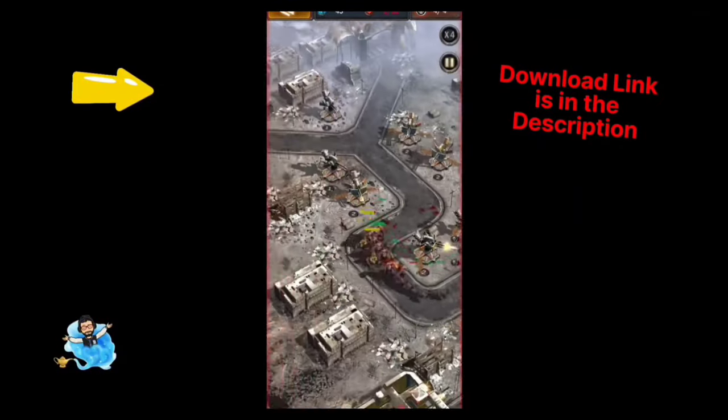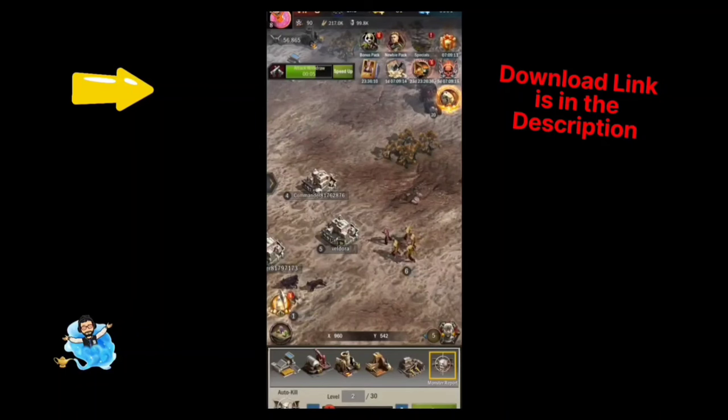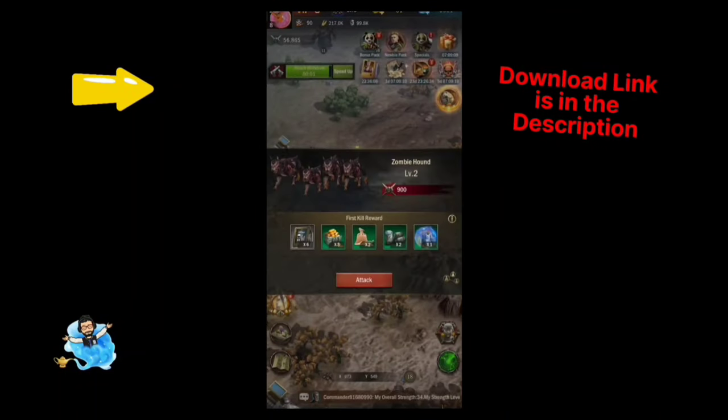Let's go outside on the map and explore the other worlds to check out what's going on in Age of Origins. You can see there are zombies, lots of monsters, and butchers that you can kill to get free gifts.